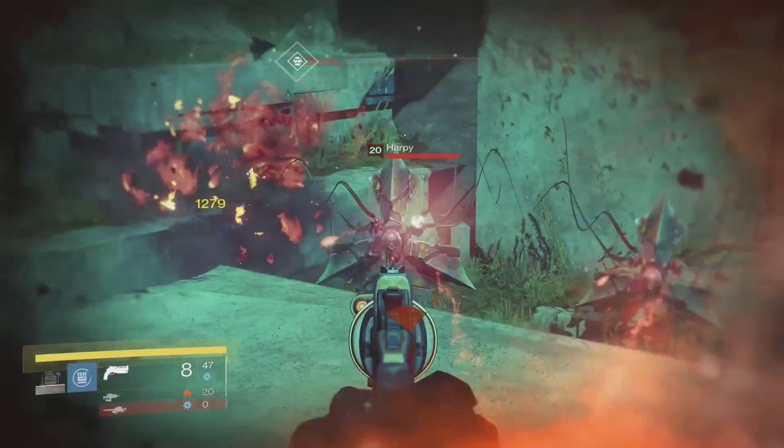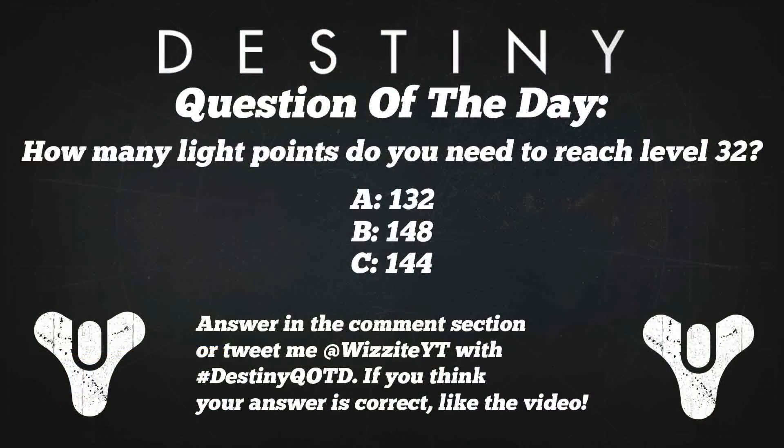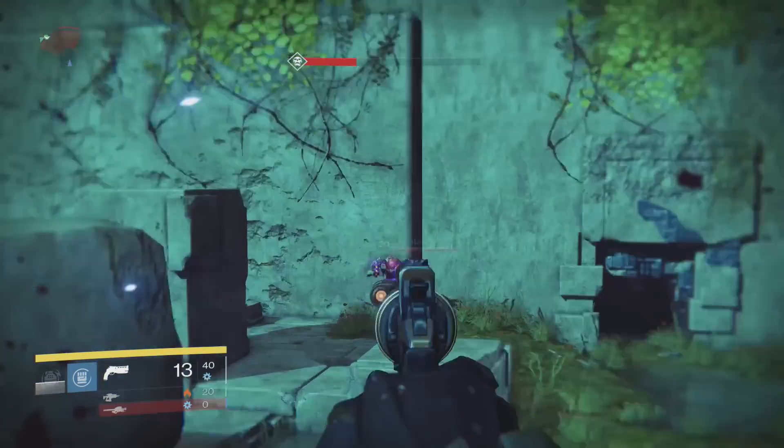I'm going to run the question of the day, then we'll get straight into the video. Today's question is: how many light points do you need to reach level 32? Is it A) 132, B) 148, or C) 144? Leave your answer in the comments or tweet me at WaZiTeYT with the hashtag Destiny QOTD. If you think your answer is correct, like the video — I'll have four winners in the next video description.